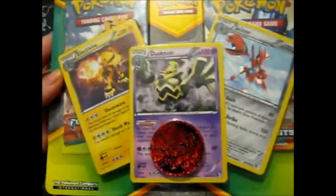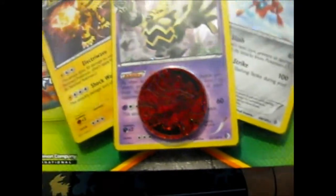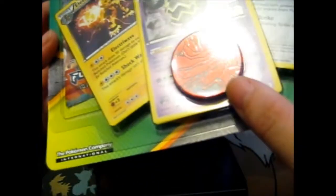Ruth here and we are going to go old school with some Furious Fists and these lovely Electivire, Dusknoir, and Scizor holographic cards with a very sparkly shiny little coin.